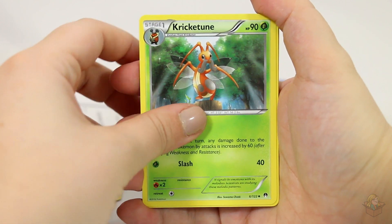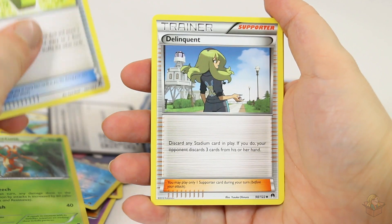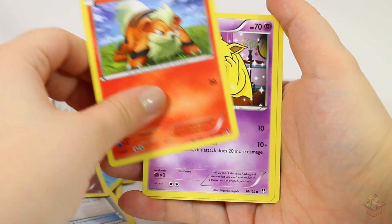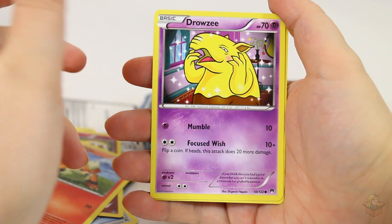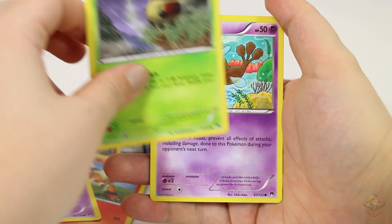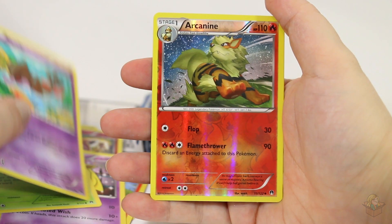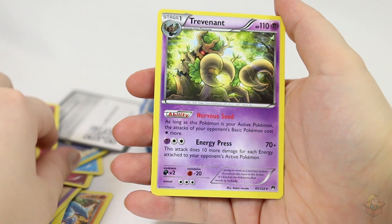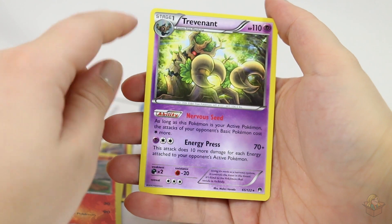Cricketune, Max Elixir, Delinquent, Clefairy, Growlithe, Drowzee — I just love his glitters — Cricketot, Skrelp, Arcanine. And Trevenant. It's kind of cool, the way the art's done.